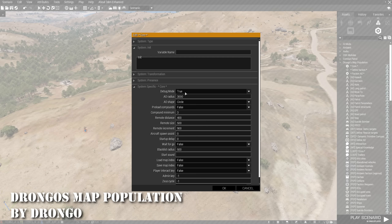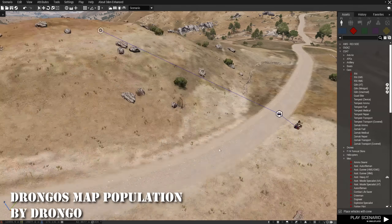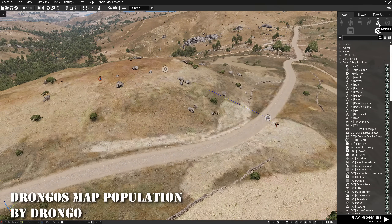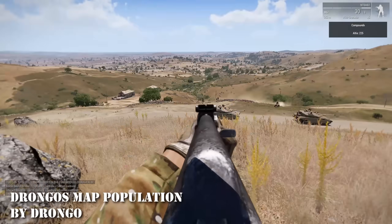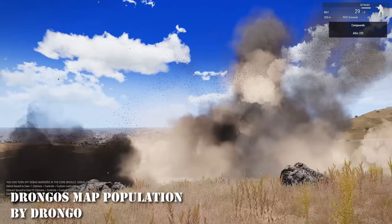At 8 is Drongo's Map Population. Drongo is a magician — all of his mods are excellent. This one uses a couple of easy to use modules to populate entire map regions in an instant upon startup, as well as a ton of other awesome features like area defense. Give this one a look if you want to spice up your single player life.